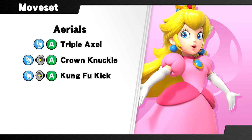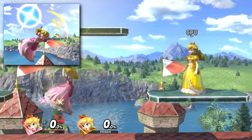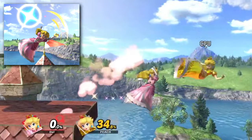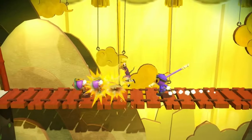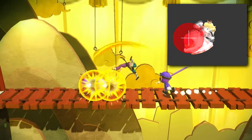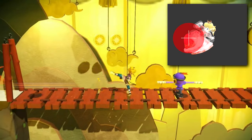I wasn't about to change her forward air. If you didn't know why it hits so hard, it's because Peach takes her crown off and swings it — a slow yet powerful aerial that highlights how resourceful she can be. Peach's back air is now a strong yet graceful spin kick inspired by her role as a master martial artist. It has a longer hitbox than the move it replaced, but more importantly, it has less end lag that makes it less unwieldy to use.